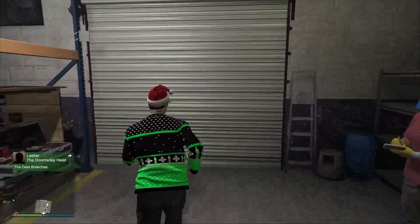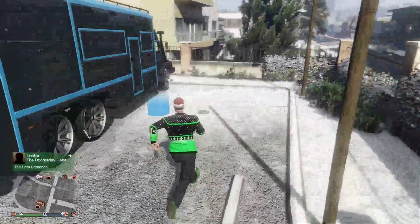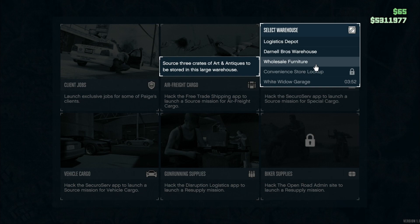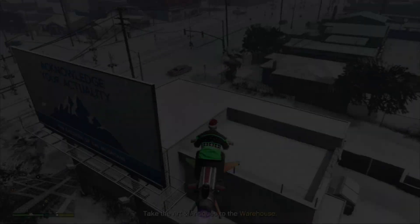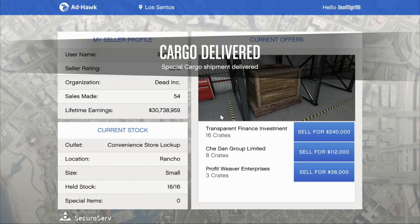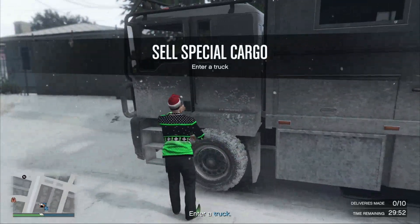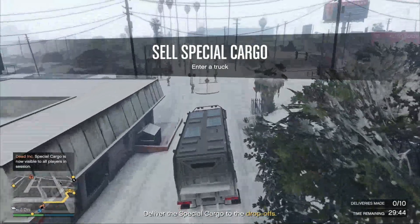Now step one is special crates. You're gonna say, 'DG, why are we doing this if it's not double money this week?' Well, we're gonna get RP and something to do while we wait for our other businesses to cook up. We're gonna be doing the nine crate method — basically filling up two small warehouses with nine crates each. Make sure you get the special trucks; if you get the boat or anything else, just close the app because it's really not worth it.